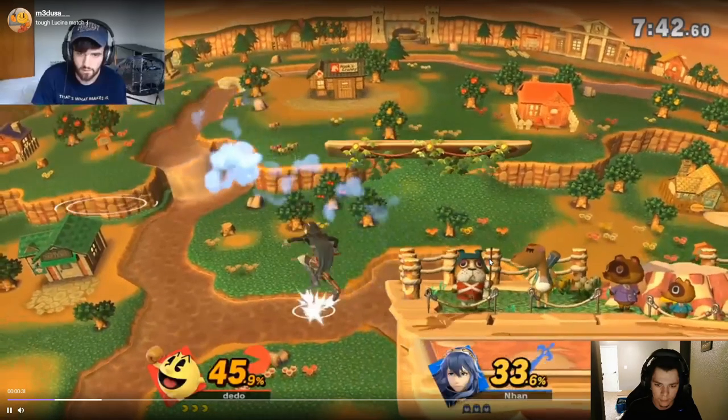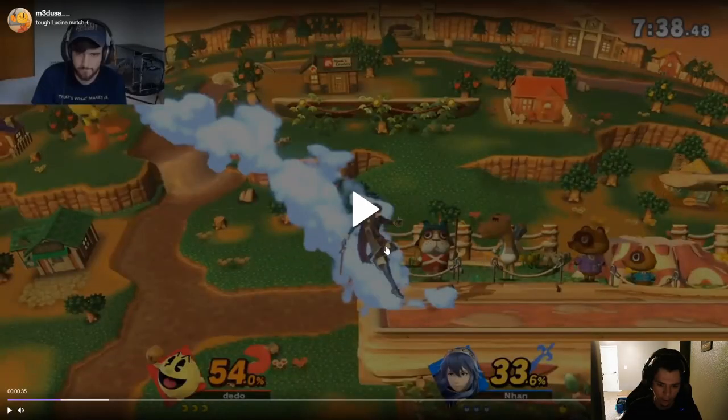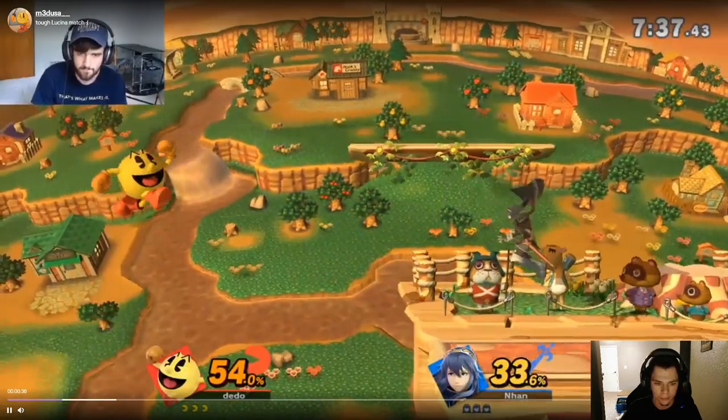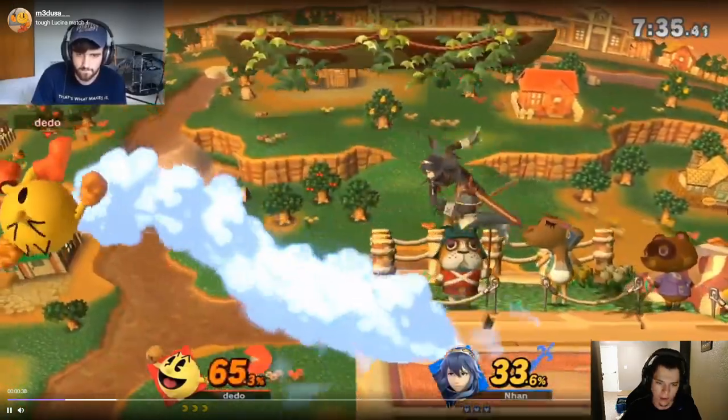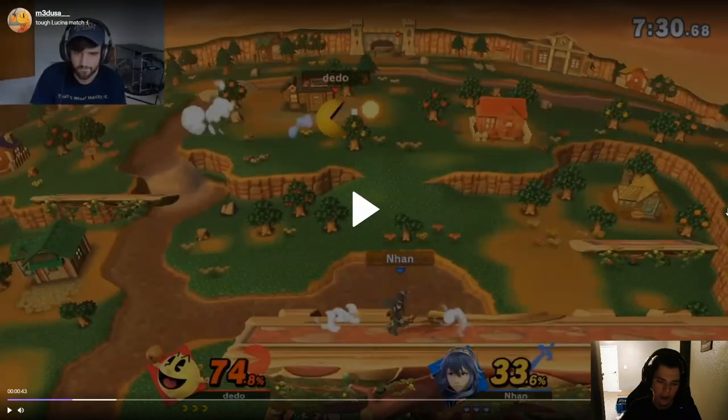Most people go for grab because most people hold shield. We cannot be impatient getting back on stage against Lucina. She's going to be baiting and baiting the entire time. She'll do a smash attack at ledge and cover your roll, then smash attack at roll and cover your ledge get-up, and she'll grab you because she suspects you'll hold shield. She's going to do a lot of things to try and mix you up. You cannot be baited by those.